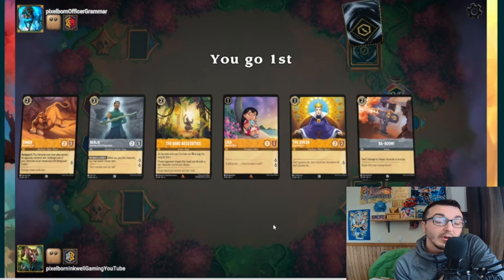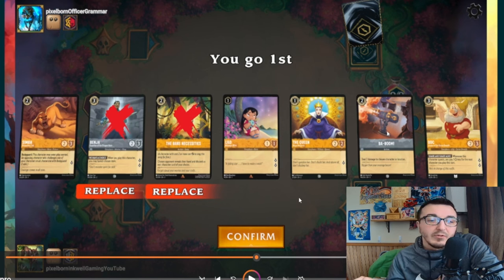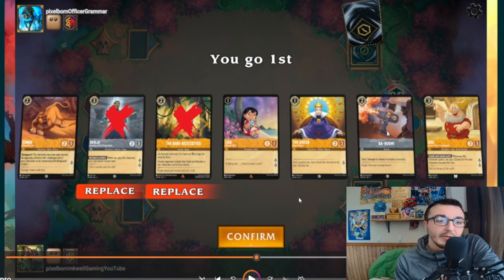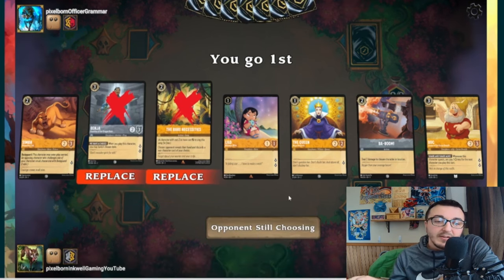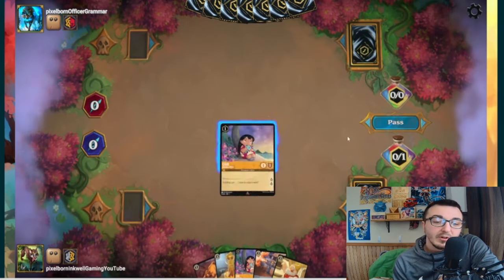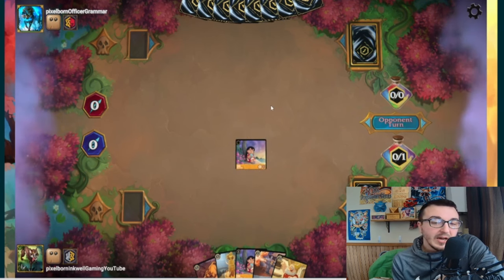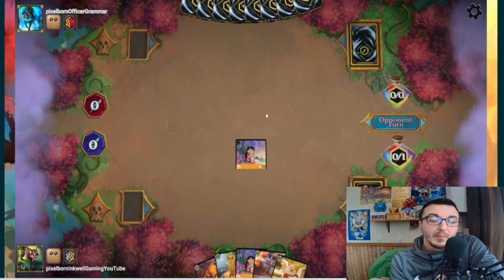Amber Ruby — going first, which is lucky. Bear Necessities is essentially useless in this matchup; Baboom could be helpful. Opening hand has ones, a bodyguard, Doc, and Benja. He's a two-quester but we're not worried about items here. We hit another Lilo and Kita, so we're going aggressive — get rid of Queen, play Lilo, and wait to see what they do, since we have bodyguard and Baboom as comeback options.